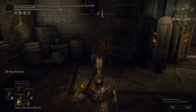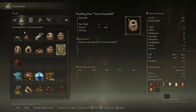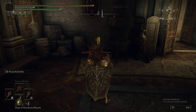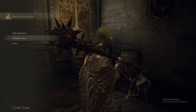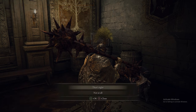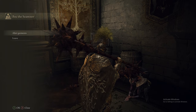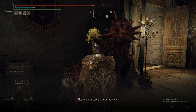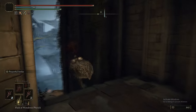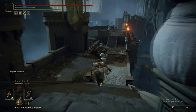Now we're going to quit out of his dialogue, then use the Prattling Pate 'You Are Beautiful' in front of him. He has a new bit of dialogue saying he heard a voice. We say 'that's right, you're beautiful' and he's super chuffed. Importantly, he won't die - because if you give him the Larval Tear, he'll just die. You get the Prattling Pate 'You Are Beautiful' near the Demi-Human Queen in Mount Gelmir, in case you missed it.